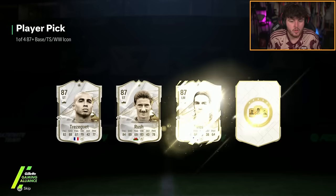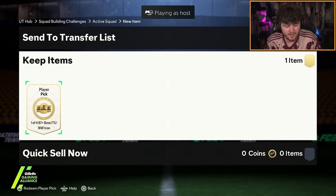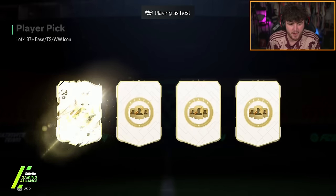Our next icon player pick — will we get our first winter wildcard of the day? No we will not. Wow, these are bad today, these are really bad. EA love ruining our Saturday nights don't they — they always drop something on Saturday that's just terribly weighted and it ruins our weekends. Alright, next icon player pick.